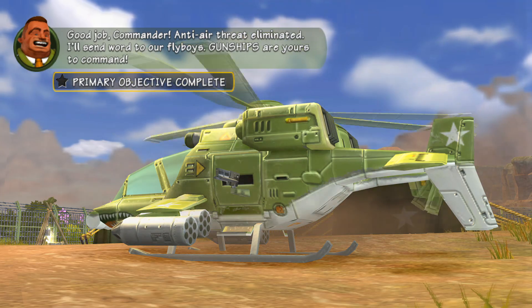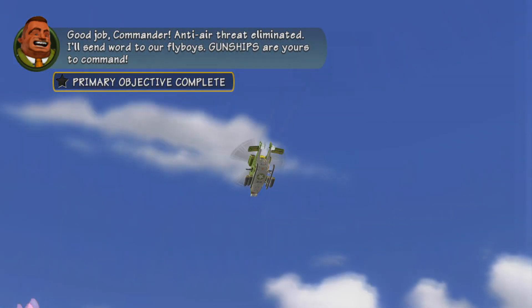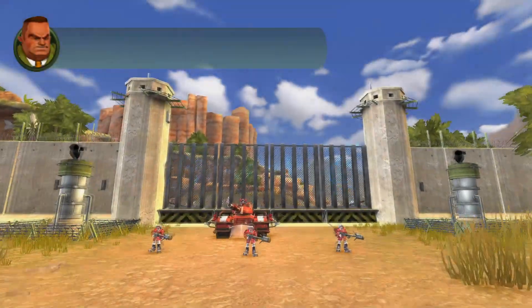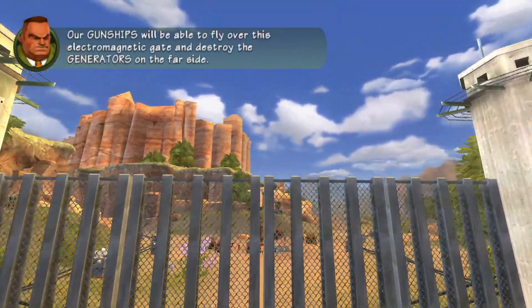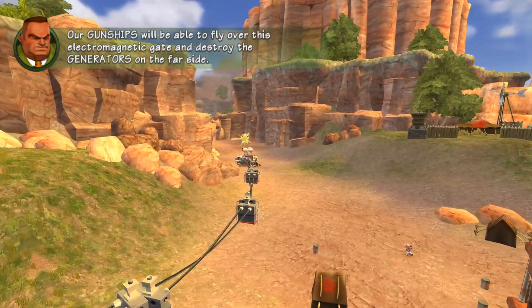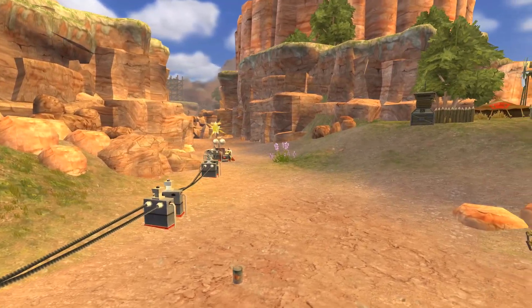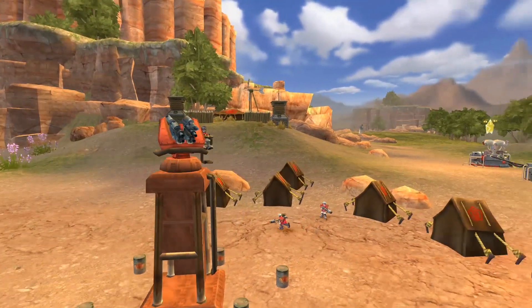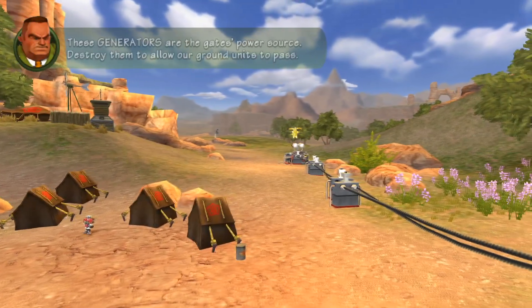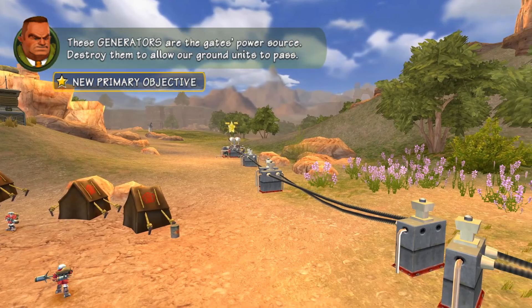I'll send word to our fly boys. Gunships are yours to command. Our gunships will be able to fly over this electromagnetic gate — destroy the generators on the far side. These generators are the gate's power source; destroy them to allow our ground units to pass.